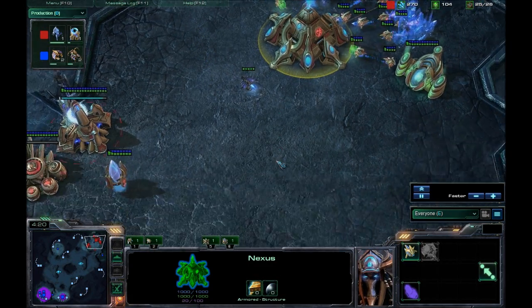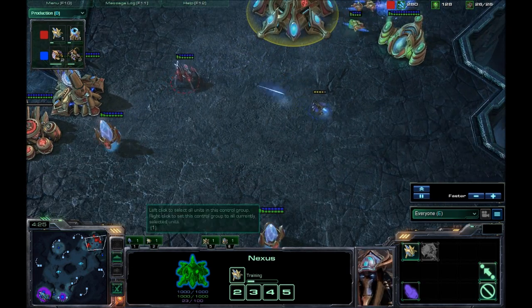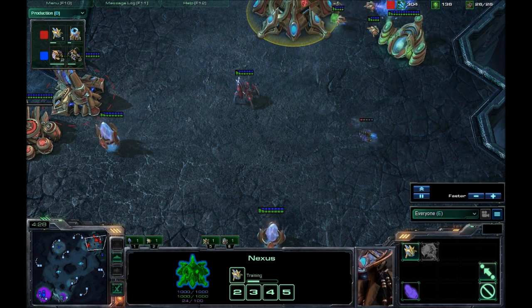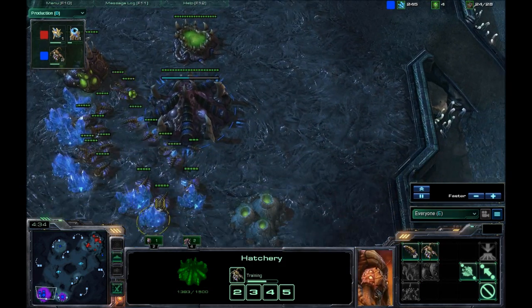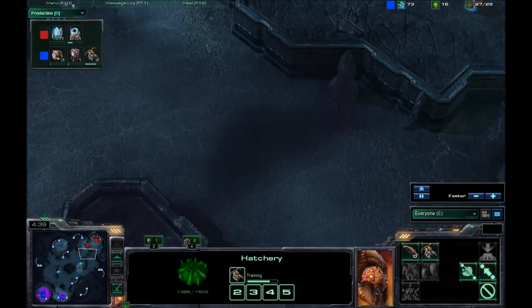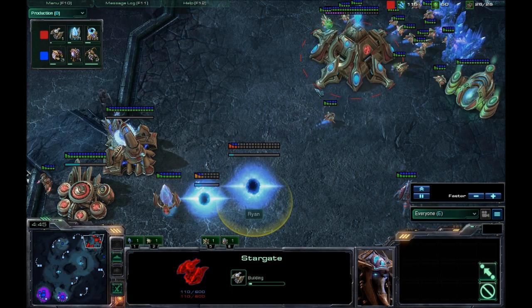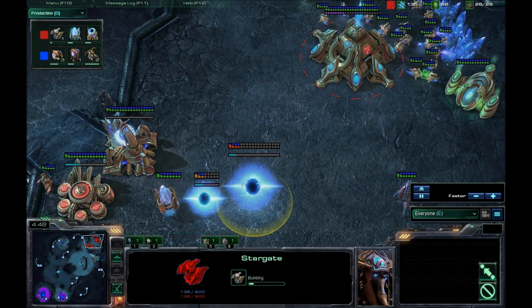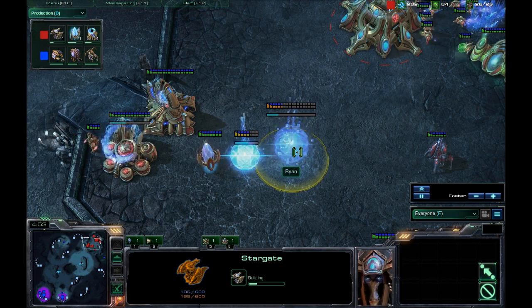Looks like right now he is Chrono boosting out that stalker just to clean up that scouting probe so he can move into his build. Judging by how many minerals he's going up, he's probably going for 3-gate robo or just a 4-gate opening against the Zerg. 4-gate against Zerg is pretty strong because the Zerg won't have a lot of units out in time. And now we do have a stargate going up for the Protoss player.